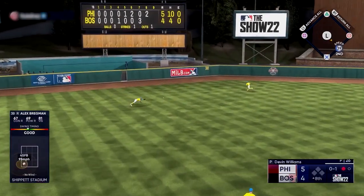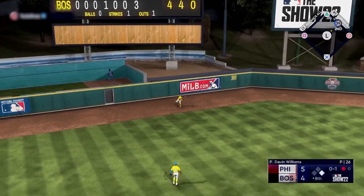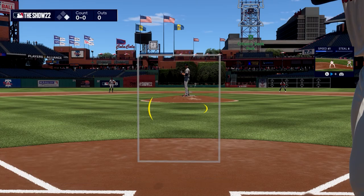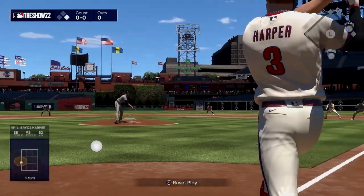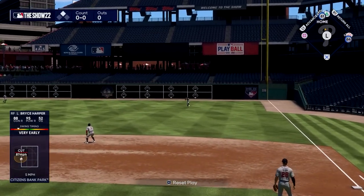If he's going to first, hit the second base icon on your controller — Triangle on PlayStation and Y on Xbox. You can even have him skip a base and go straight home by hitting X or A on Xbox, and it will tell him to go home.